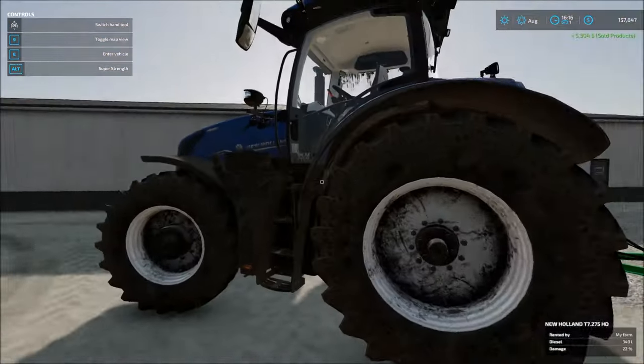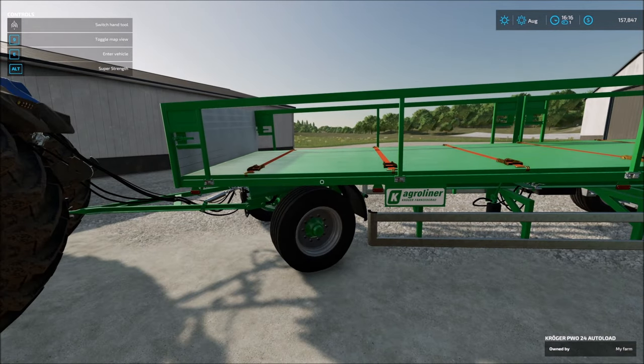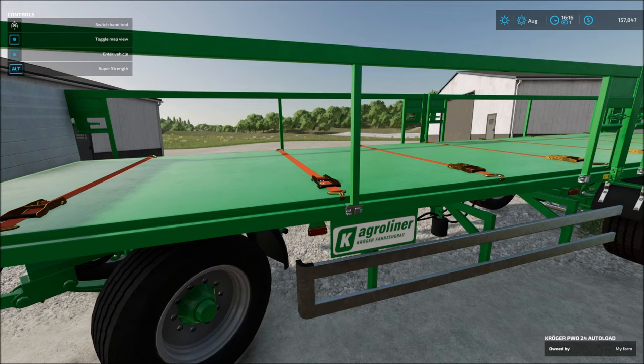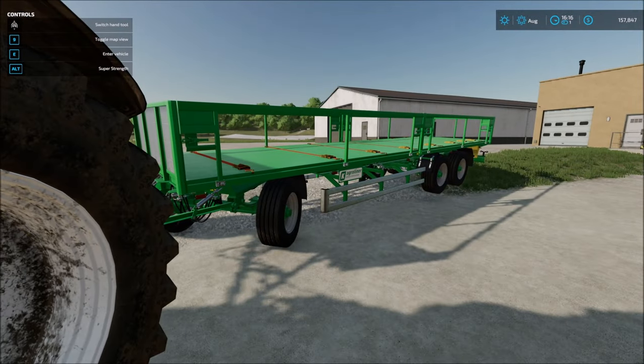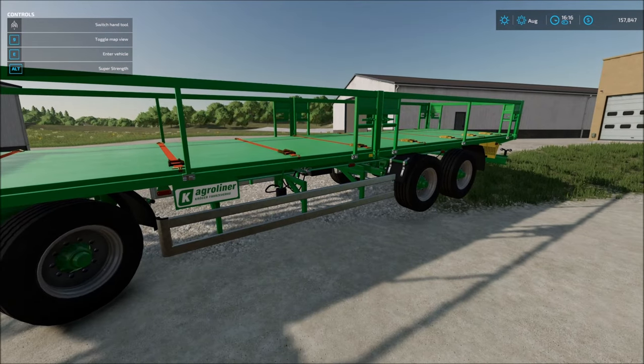So there you have it, folks. The auto-load trailers do work as long as you're okay with a few things. Number one, you're going to hit R to auto-load each one — so auto-load does have a little bit of a manual effect to it. Number two, make sure you always strap them down. And number three, be safe when driving because if you're not, you will lose pallets and/or trailers and have to reset them from the storefront — ask me how I know that. The straps are not the end-all be-all. Hope you guys enjoy these auto-load trailers as much as I am.